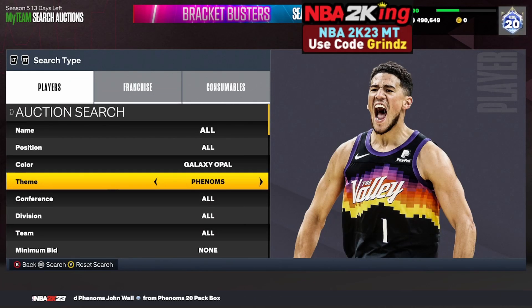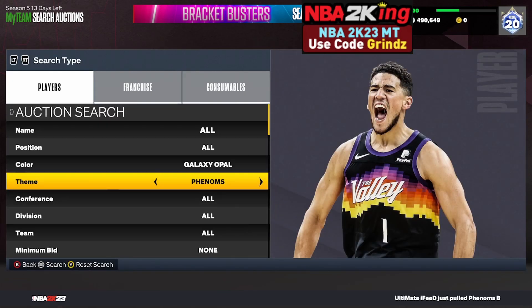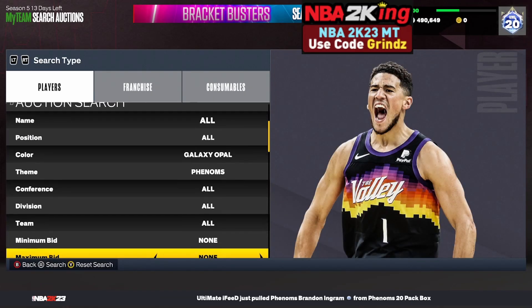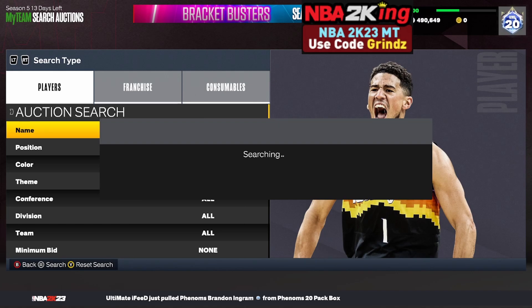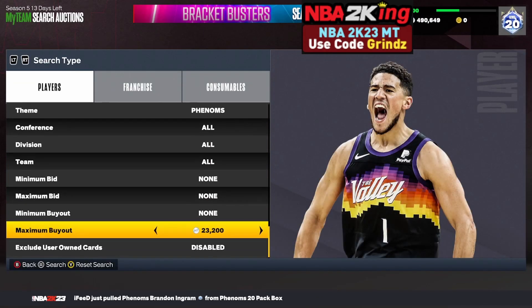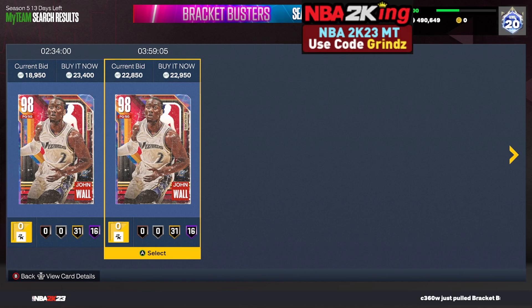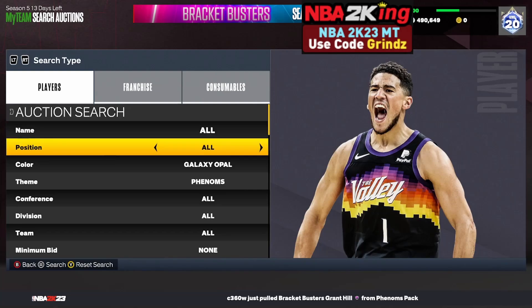The next filter is the Galaxy Opal Phenoms cheapest filter. Set your color to Galaxy Opal, put your theme to Phenoms, and find the cheapest card — on Xbox it's going for about 23,000 MT. I'd suggest working the scroll because more expensive opals like Paolo and Evan Mobley can pop up. Pick up John Wall if he pops up for 20,000 or below and resell for 23,000.